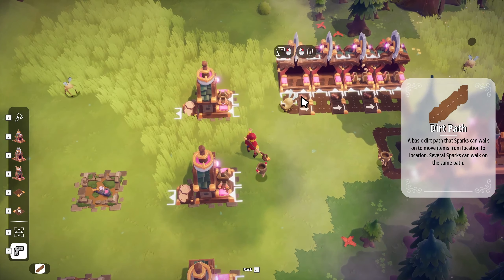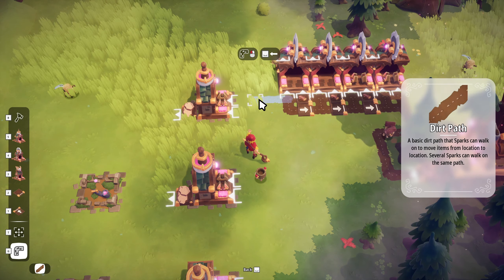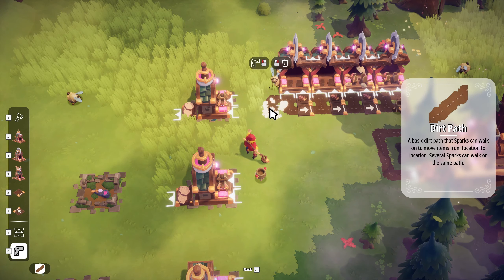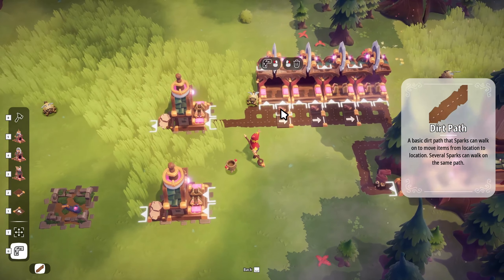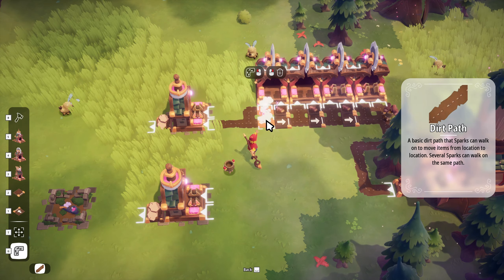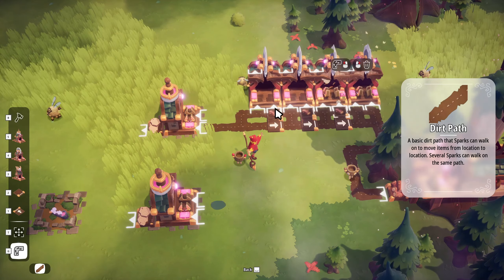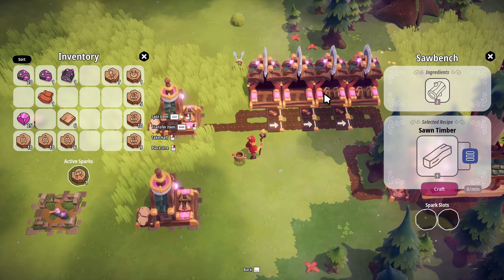The next thing we're going to need is this connection here for wood. I think I want to do something like that - it should work. They'll go around, they'll follow, they'll drop and then they'll just keep going. I guess I don't really need this connection here. There - I think that should work.